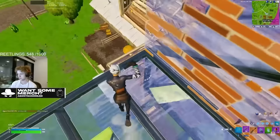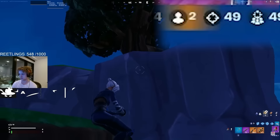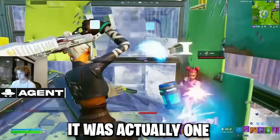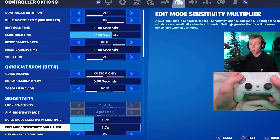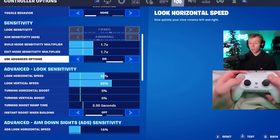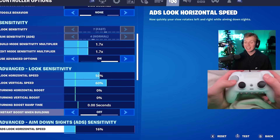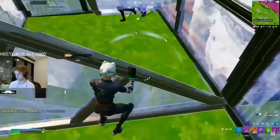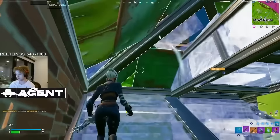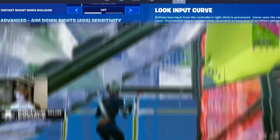Next is Reach's settings. This guy is easily the second best controller player, and he recently dropped a 50 elim game in solo squads unreal — one of the craziest games I've watched. He sets his slide hold time to 0.15, doesn't use quick weapon, both build and edit multipliers are 1.7. Look sense is 50% horizontal, 60% vertical with no boost. ADS sense is 16% on both horizontal and vertical with no boost. He's an exponential player — actually the best exponential player in the world. His mechanics, builds, edits, and aim can look choppy but he's insanely fast and consistent. Dead zones are both 6% on left and right stick.